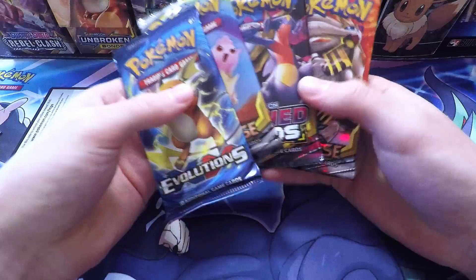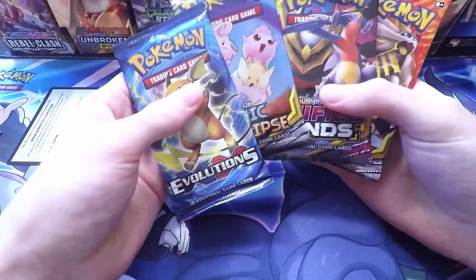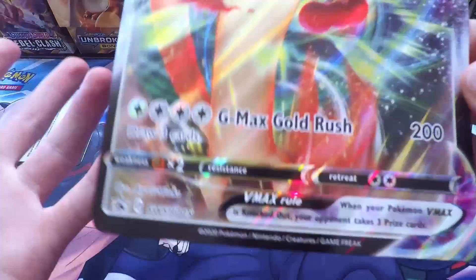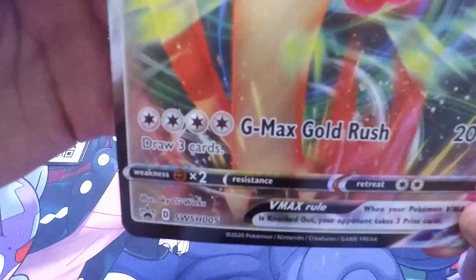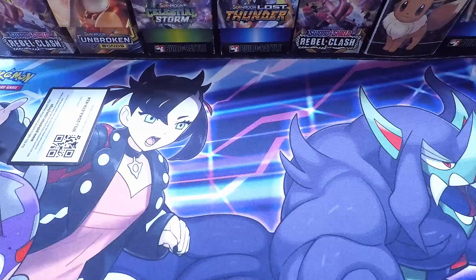We have never opened Cosmic Eclipse on the channel before. These two packs will be Jonas's and these two will be mine. Let's take a look at this Meowth VMAX — we're obviously going to use the big card because it's so much easier to read. You've got GMAX Gold Rush for four energy, two hundred damage, and you can draw three cards if you use this attack. That's pretty awesome.